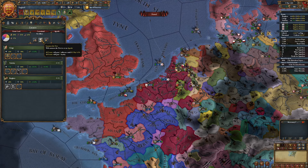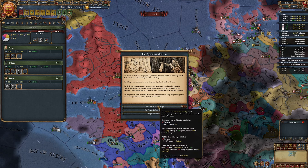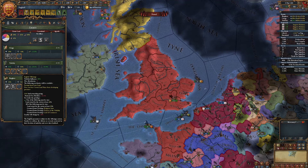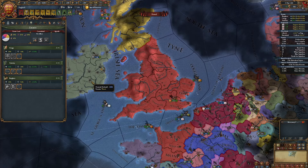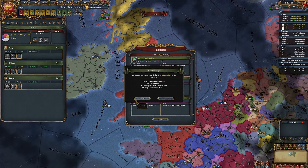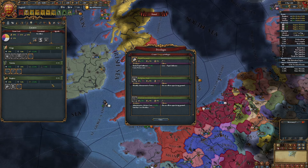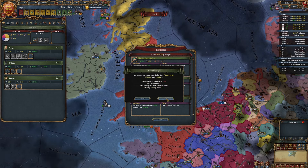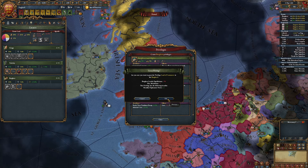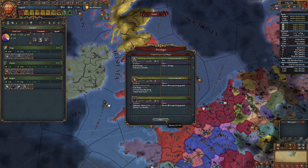I'm going to summon the Diet. I can now seize land again. Seize land, and now goodbye English villeinage. I can do the rest of the estates: religious state - clerical advisory council, primacy of the nobles, aristocratic counselors, land of commerce, and commercial advisory board.